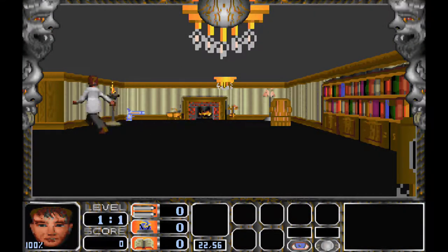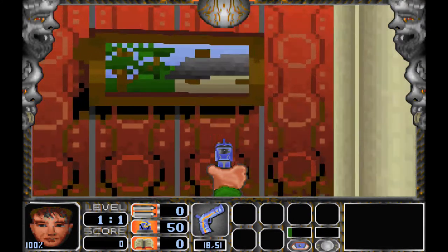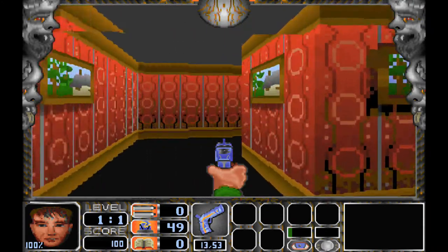Nightmare 3D is a horror first-person shooter developed by Gray Designs, with design from David Gray. The game was released for DOS and Windows 3.X on May 17, 1994, and December 12, 1994, respectively.